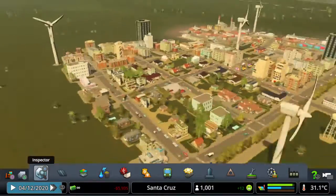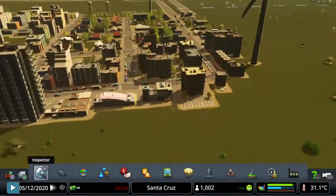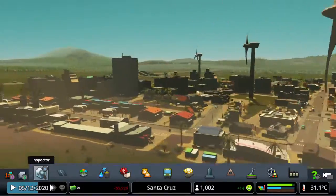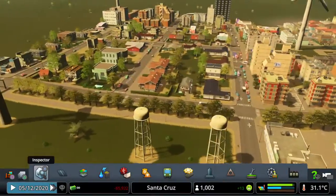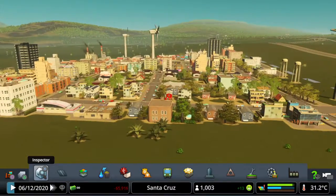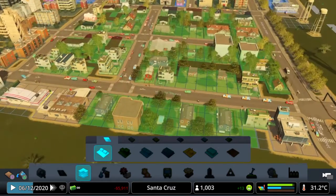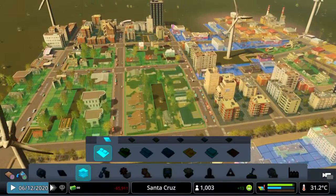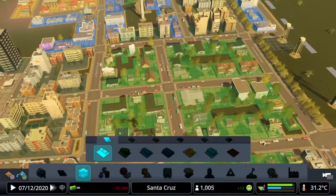Alright, so this is the start of the town — city, whatever you want to call it — with 1001 people. I can see he has already put some industry in here, some high-density residential zones, and some low-density residential zones. Let's take a look at what he has done here.